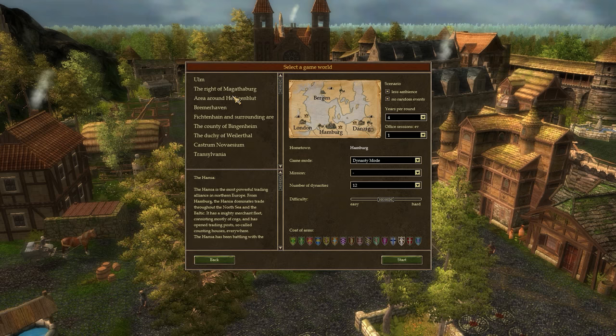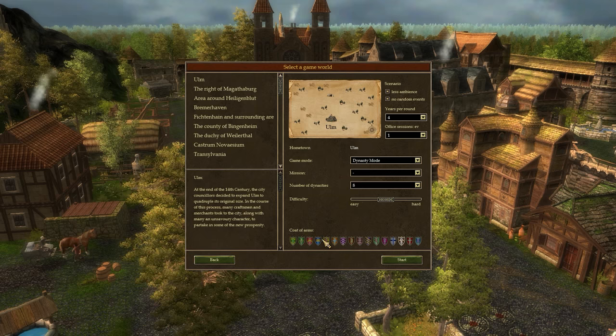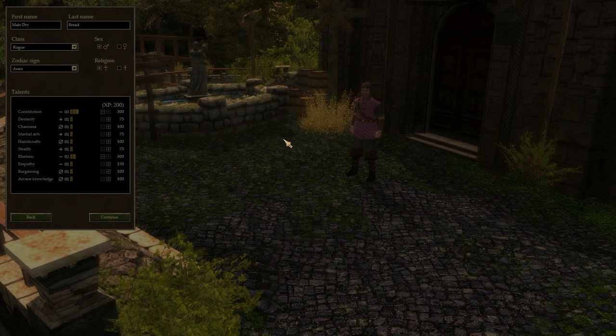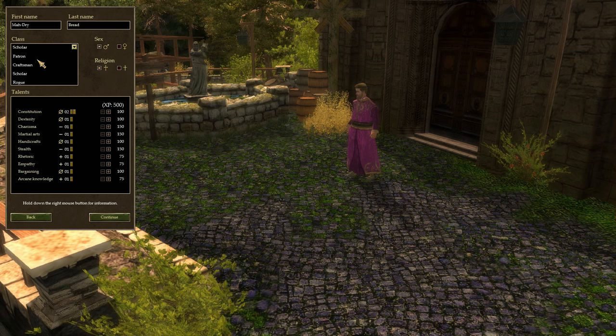So let's start with the Scholar, and hopefully I can do this one faster than I've done them in the past, because I ramble so much on this. Let's just pick a random small map here. And we go for the bright pink so we're easy to see. So we're going to play as the Scholar this time.